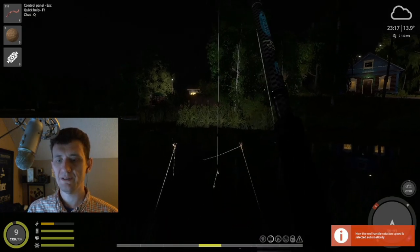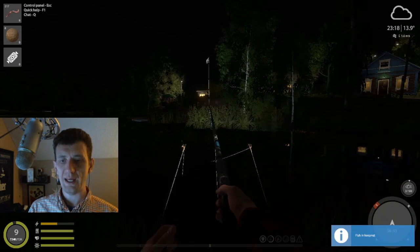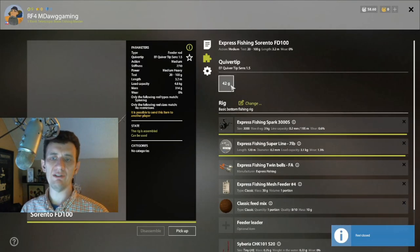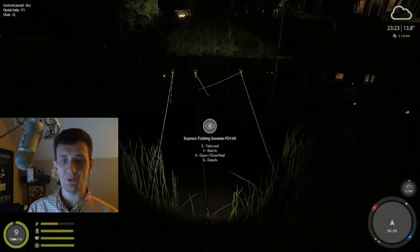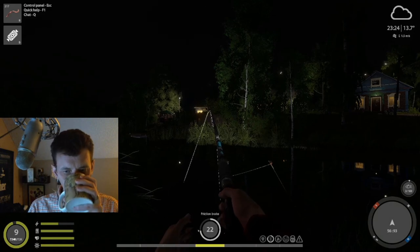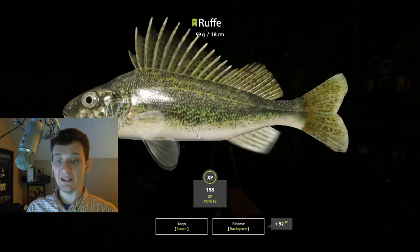This also could be a rough — with these little starter feeders they don't have adjustable sensitivity, so all they have is the 42 gram quiver tip. It is often hard to tell if there's a fish on without just picking it up and hitting R. Now that is a nice rough!